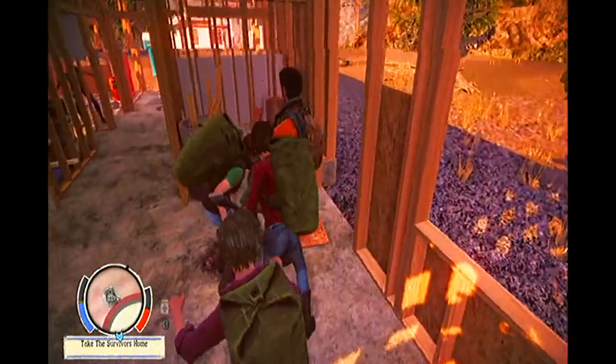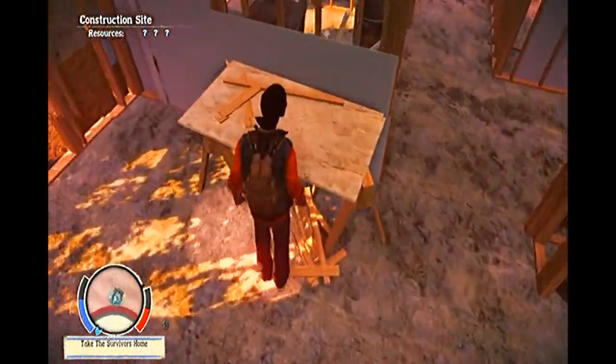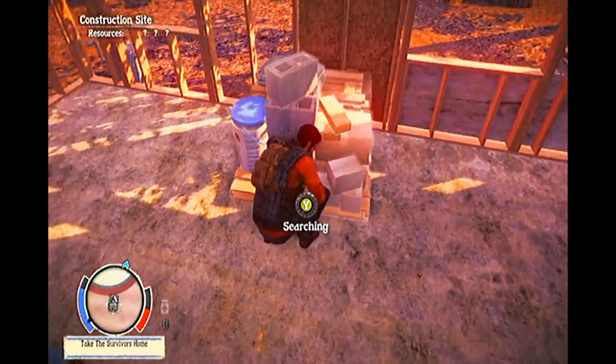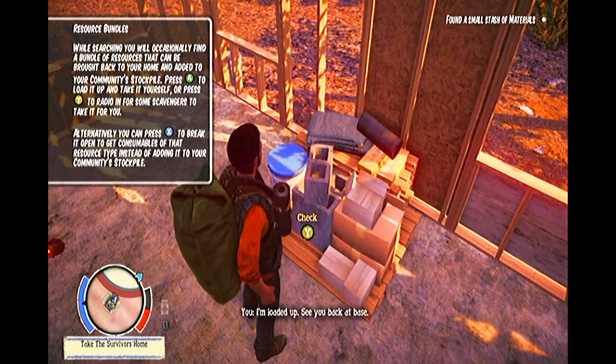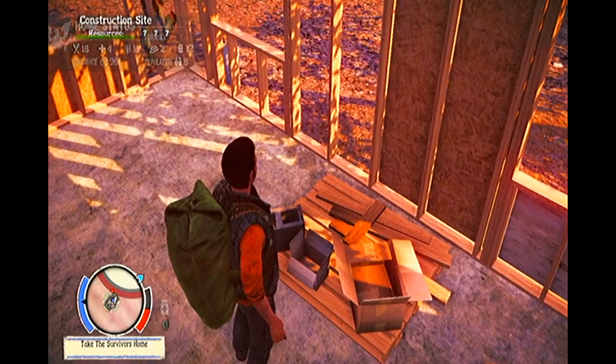On your map, you will occasionally see construction sites. Upon venturing to these areas, you will see that construction sites were, as the name suggests, buildings that were in the process of being built pre-Z Apocalypse. These areas are rich in stockpiles of construction resources that you can then use to build new areas inside of your camp to benefit you and the rest of the group. One of the first construction sites is located very near to the church.